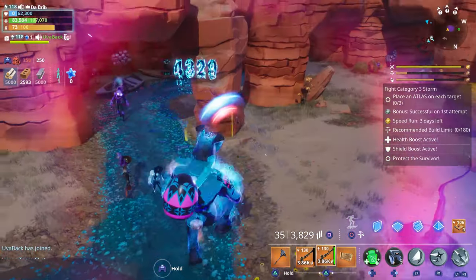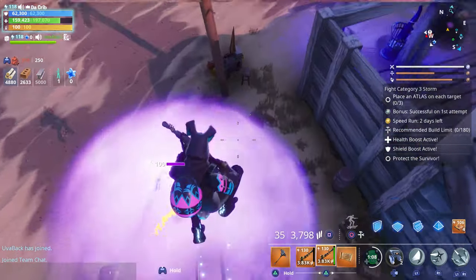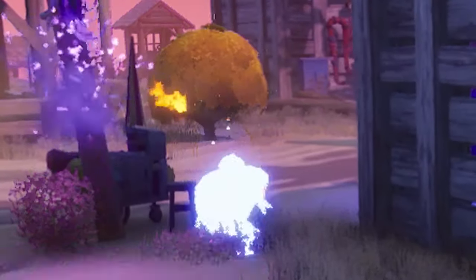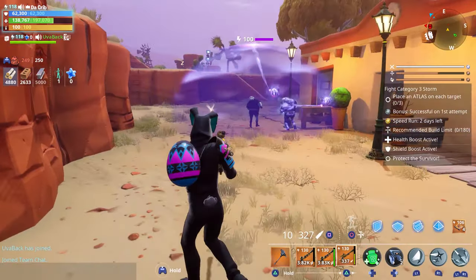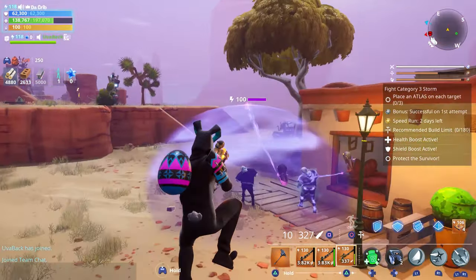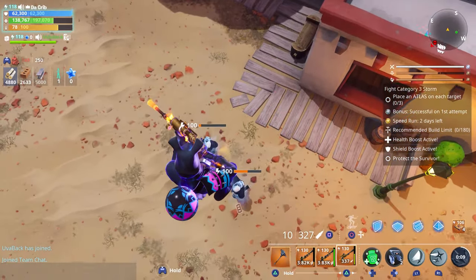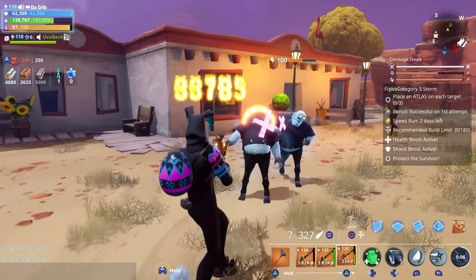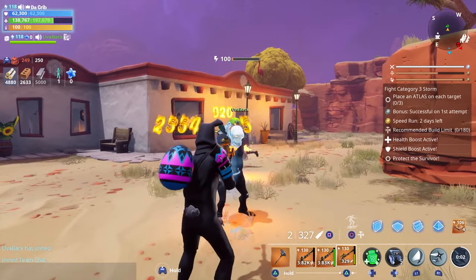Look at how many husks we just killed — that was nice. Let's test it out against this shielder. It looks like it does penetrate the shielder's shield. It almost looked like the Kunite destroyed the shielders and then the eggs did damage afterwards.